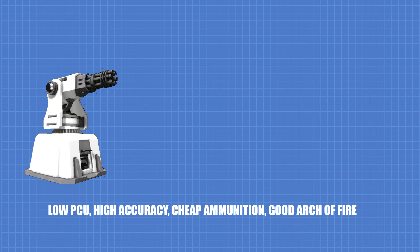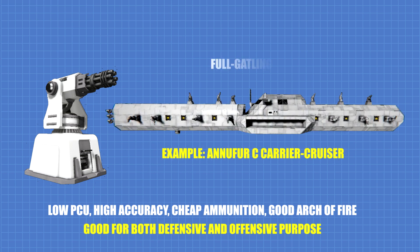Gatling turret is the best all-around turret for both defensive and offensive purpose because of its relatively low PCU, cheap ammunition, and high accuracy. This should be the main turret of choice for anyone who wishes to balance the defensive and offensive capability of their ship.